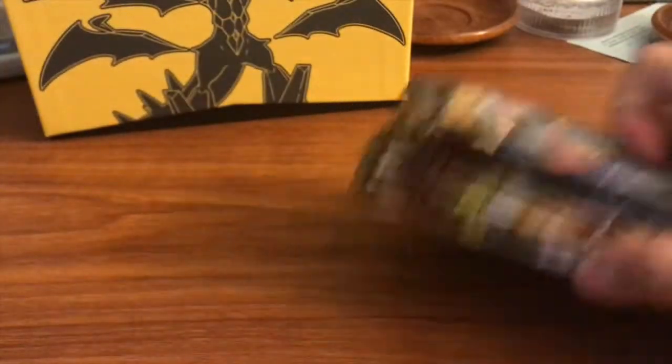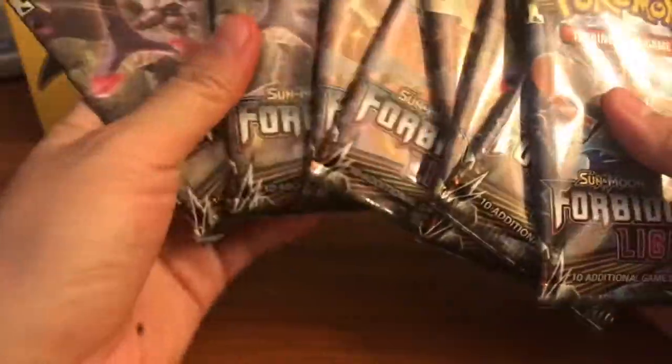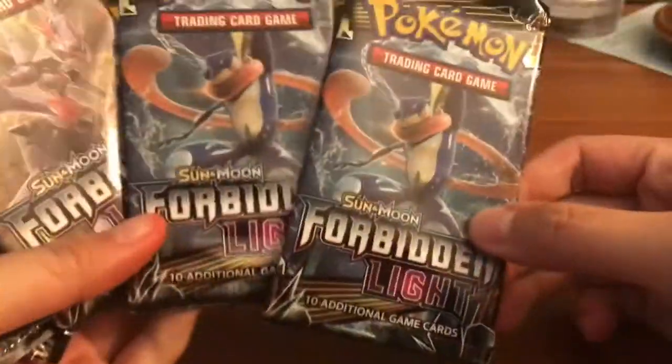Here is a code card for you guys — I will be giving every code card away from this opening. Let's go ahead and pick a pack. We got upside down... okay, there we go. I'm thinking we give it to one of these Greninja Break packs — let's do this one.